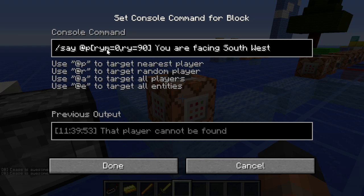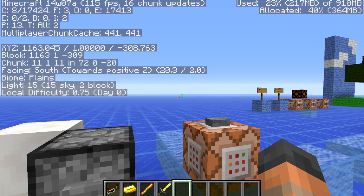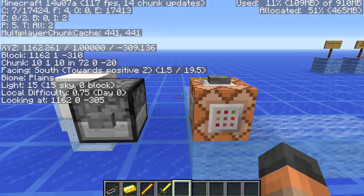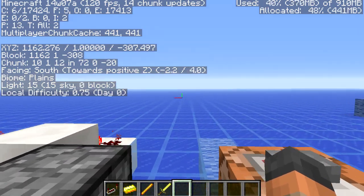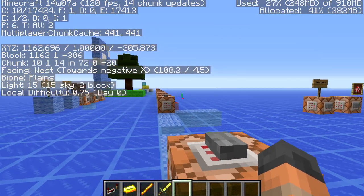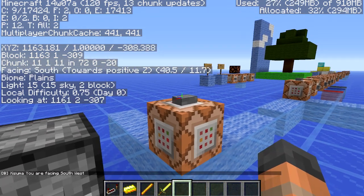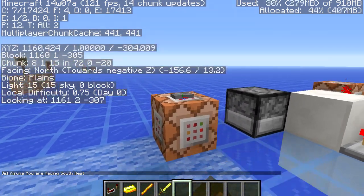We have RYM, and the Y stands for the first number you'll see. If you look at facing south towards positive Z there are two numbers at the end of that — the first one is Y, which is the one we're going to be targeting, and the second one is X. This command is specifying the minimum which is 0 and the maximum which is 90, so it's going to target between 0 and 90. If we face in this direction and activate the command block you can see it says 'Assumer you are facing southwest.' If we face any other direction when we press it, it's not going to do anything.